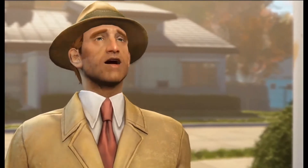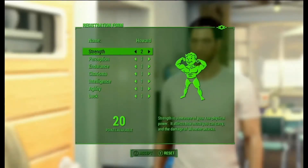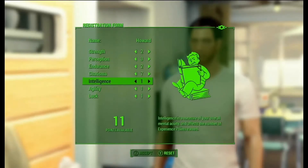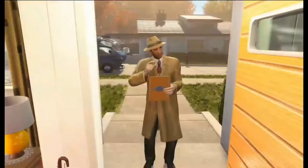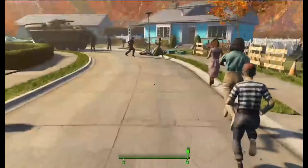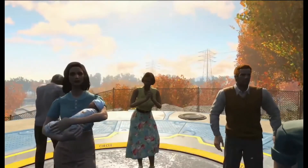You're already cleared for entrance — it's just a matter of verifying some information. So that's when you do your Charisma, Strength, Perception, and all that. After that you hear about the apocalypse and have to run towards the vault. Something happens — no spoilers — but basically you come out of Vault 111 and you're the only survivor.